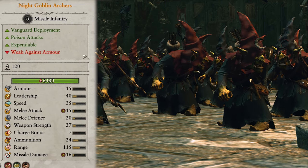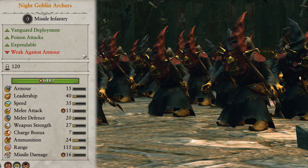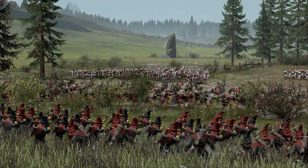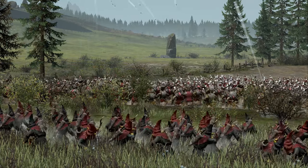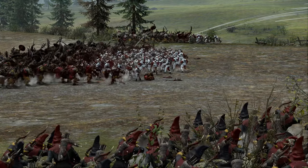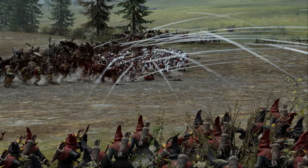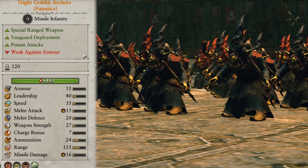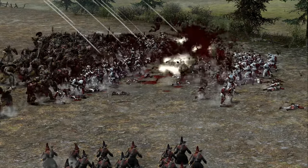Night goblin archers are again very like their melee siblings. They share the same weakness to armour and expendability but gain poison damage, which is invaluable to your armies in the early game. They also gain vanguard deployment so can get some shots off from the start or come from an unexpected angle. I would recommend replacing any goblin archers with these guys as they don't even compare. I generally ignore the vanguard deployment and prefer to keep them at the backs of my melee lines to target anything engaged in melee to ensure my troops have the constant advantage. They also come in two varieties — standard and fanatics. Fanatics gain access to spinning loons just before they go into melee, which can be worth doing as a false charge before pulling back to continue ranged barraging.